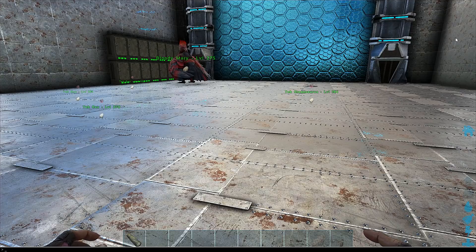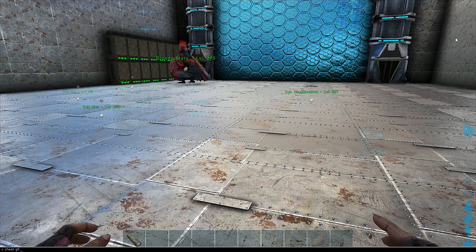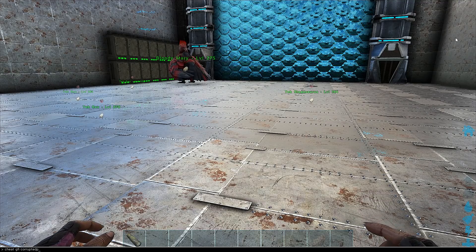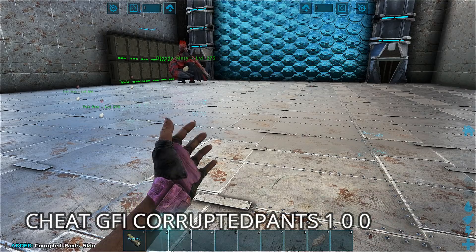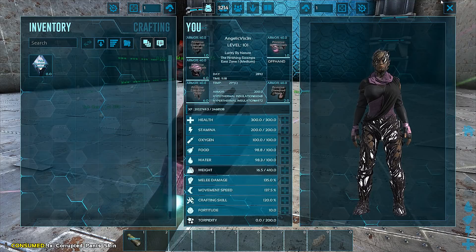For the corrupted pants it's actually very simple — it's GFI corrupted pants, then one, zero, zero. It's here on the screen for you: cheat GFI corrupted pants 1 0 0. I'm going to give you lots of angles of these pants.